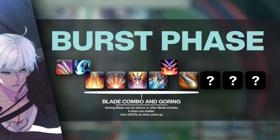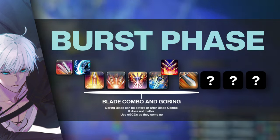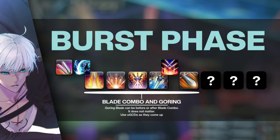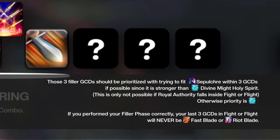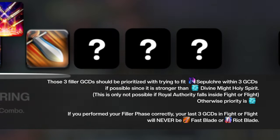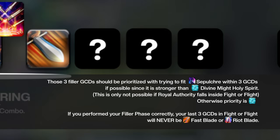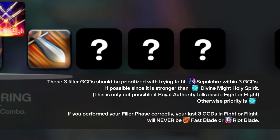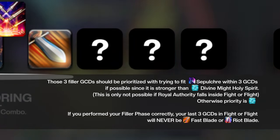Once activated, your burst will be identical to the opener, with blade combo and Goring Blade taking up the first five GCDs. You must also be using your OGCDs as they come up. The last three GCDs, however, are filler. Those three filler GCDs should be prioritized with trying to fit Sepulchre, since it is stronger than Divine Might Holy Spirit. For example, suppose your burst phase begins right after you use Royal Authority — your filler GCDs would be your Sword Oath skills: Atonement, Supplication, and Sepulchre, and your Divine Might Holy Spirit will be pushed outside of Fight or Flight. If you performed your filler phase correctly, your last three GCDs in Fight or Flight will never be Fast Blade or Riot Blade.